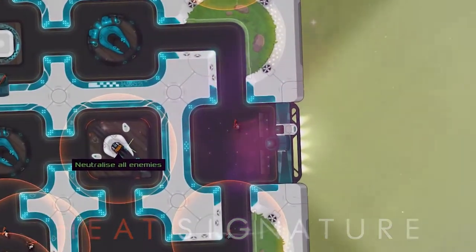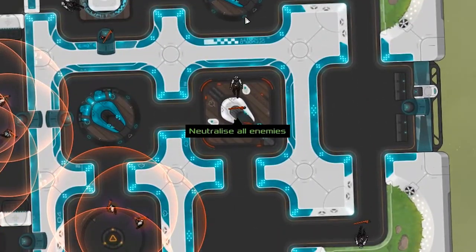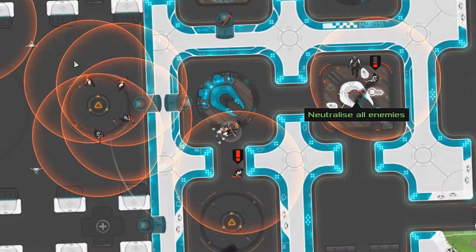Heat Signature is an excellent roguelike stealth'em up that's not quite like anything else on the market. While that makes for an original and refreshing experience, it also makes it a bit hard to wrap your head around. Here are 5 tips for getting started with Heat Signature.